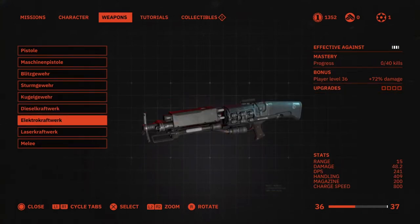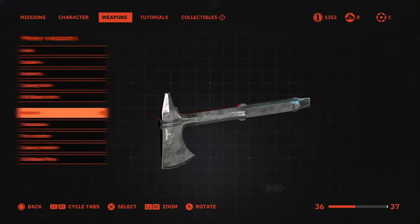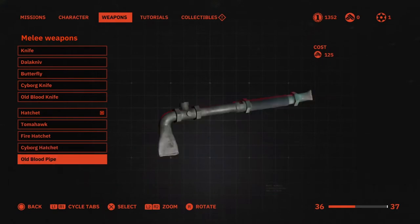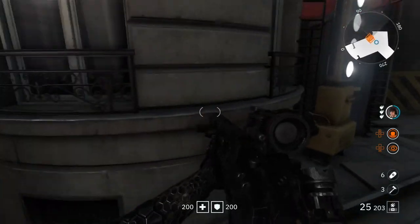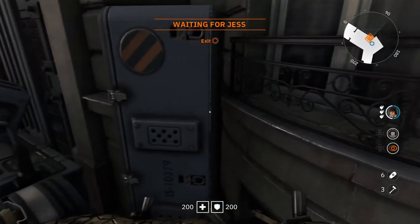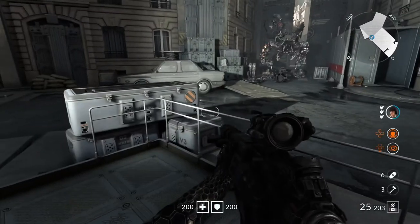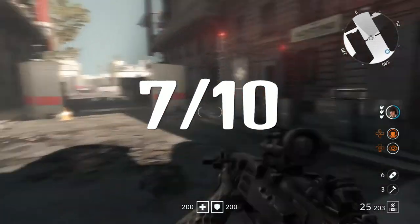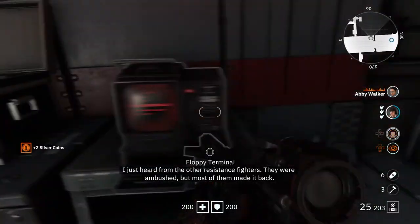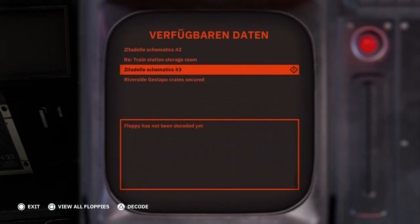So here's my conclusion for Wolfenstein Youngblood: it's okay but there's a lot to improve. I still love Wolfenstein for what it is, but I prefer the previous Wolfenstein games over this one. It's much more fun if you're playing with someone else - if you play alone it's kind of boring. I'm going to give it a 7 out of 10, for the lack of content in the game itself. Peace out, see you on the next video.